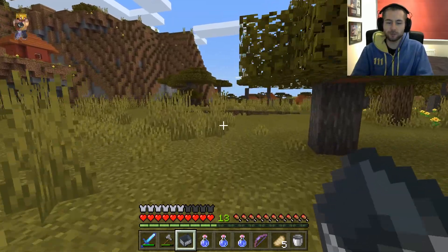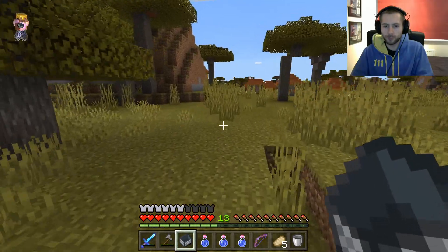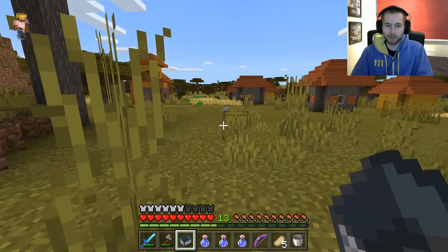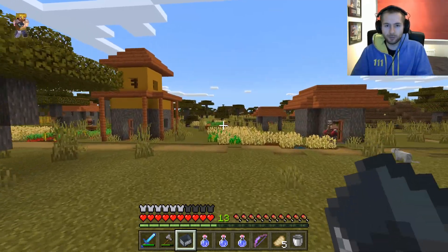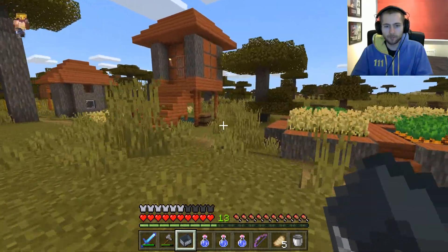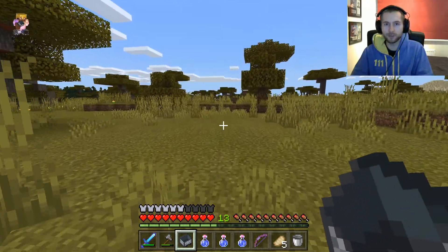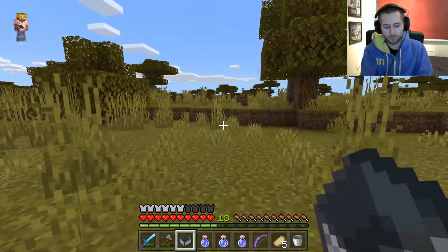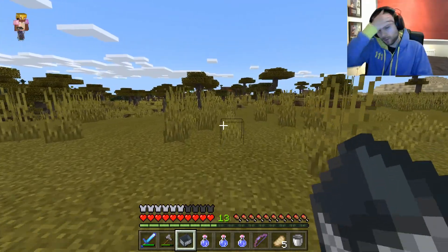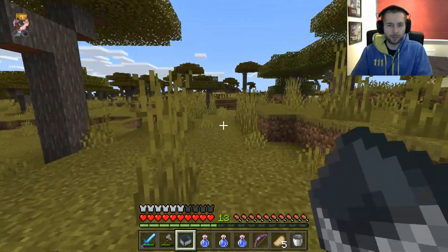Now I've just got to walk down this area and then I should be at the area where the Elder Guardian is. It's quite funny, because I had no idea there was another village just over there, just past the horizon, even though I was arriving at this village quite a lot. Like I said, I have no idea how well this is going to go, because I've never faced an Elder Guardian before.